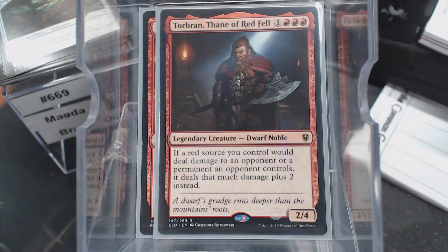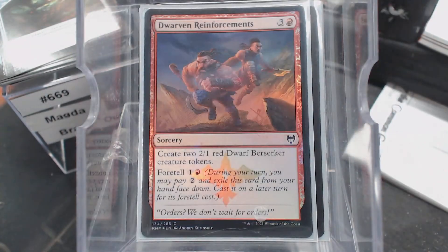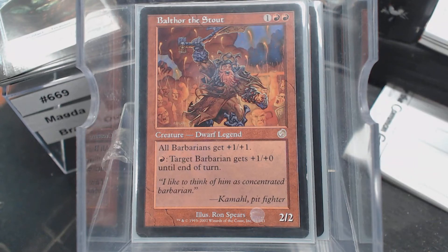My favorite dwarf of all time, Torbran — oh, Torbran's awesome. A Spark Mage, Dwarven Scorcher. Dwarven Reinforcements does create two dwarf tokens, so why not. Dwarven Recruiter — it's a good card for a dwarf deck. Balthor the Stout — we will wait while you stop laughing. Yes, there are no other Barbarians in the entire deck. It does not belong. It's a dwarf — a three mana 2/2 dwarf that has a blank text box in this deck. I know.